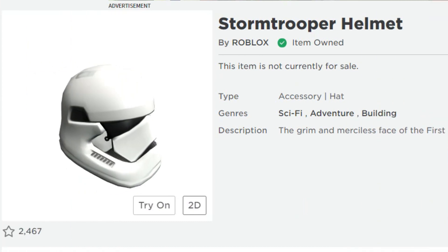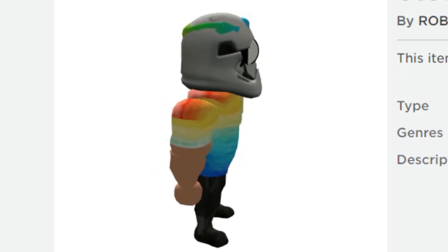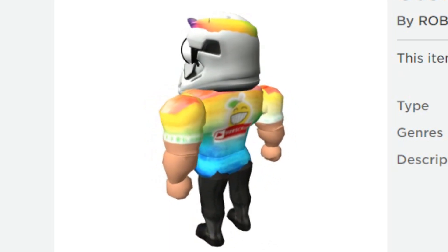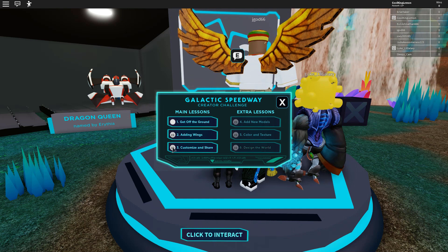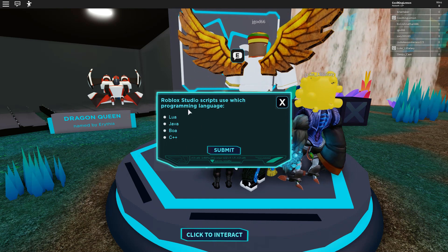And that is the Stormtrooper helmet — this is an item you can wear on your avatar. Look at me, very cool! Although I'm not too sure if I should wear this helmet with my hair and my eyes. What do you guys think? Anyway, let's go on to the third one — customize.